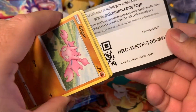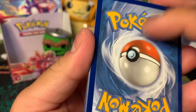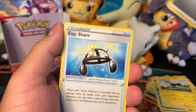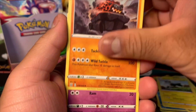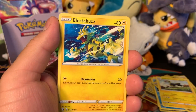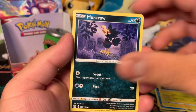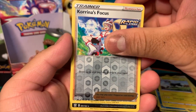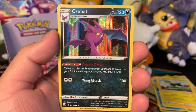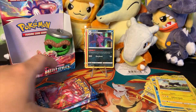Give it a little tap for good luck. We got Steel Energy, Experience Share, Klink, Drapion, Gligar, Electabuzz, Bellsprout, Bronzor, Murkrow, reverse hollow Korrina's Focus — and a hollow rare Crobat! I don't think I've gotten this one yet. I'm gonna put it in the back so we can have a better recap and it adds one to our little pile.